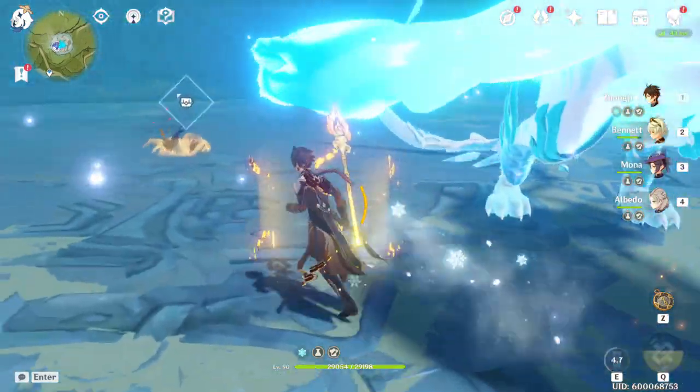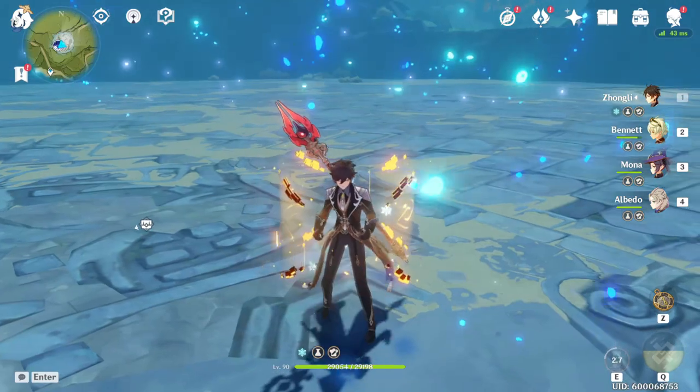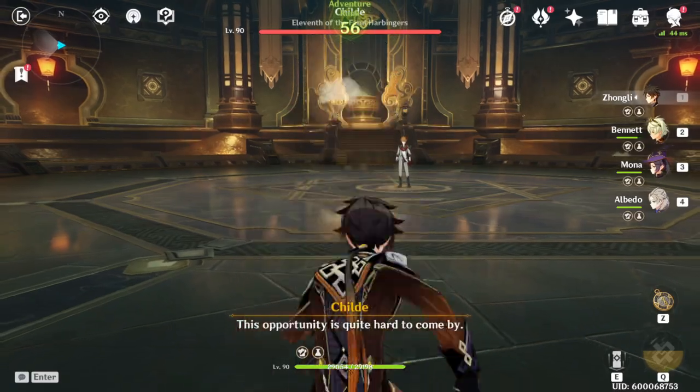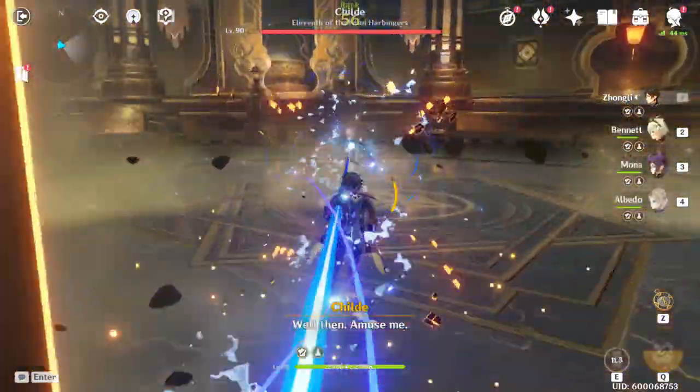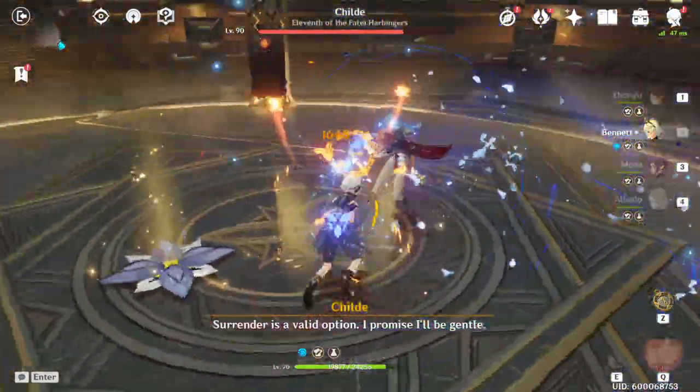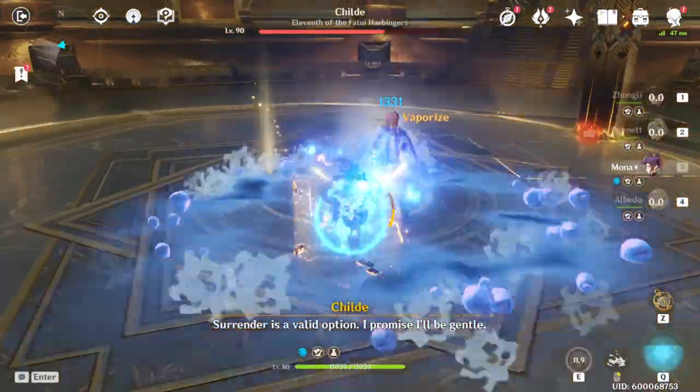Now that we've done that, let's go ahead and get into the next boss fight. For the Childe boss fight, it's not going to be as bad because Albedo can use his E and it won't just break. I'll also be able to generate a lot more energy because of how I'm fighting, so I'll definitely be able to generate a lot more energy for my team.